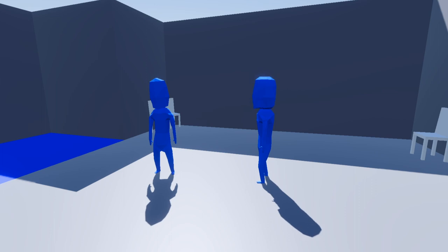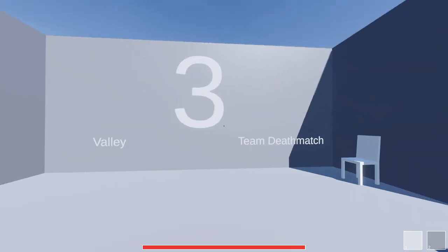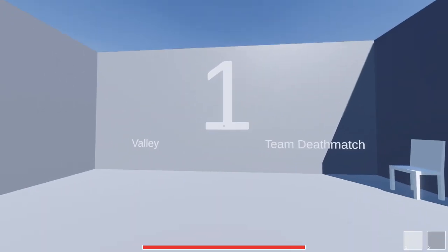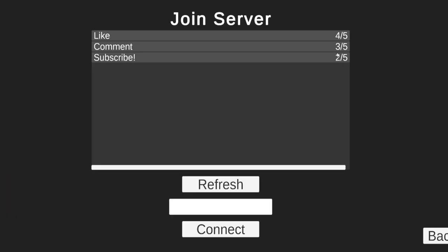I had a few people mention after the last video that the player's model color should match the team color, so I went ahead and did that. I also worked on loading screens — this simple loading screen now appears when switching between maps. I worked on the server list system as well. The listed servers now display the amount of players connected compared to the max amount of players that can connect.